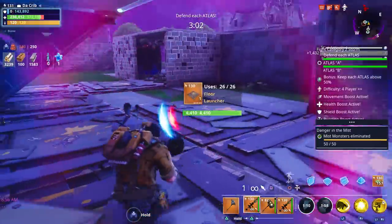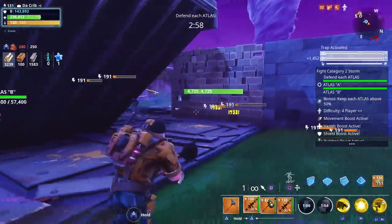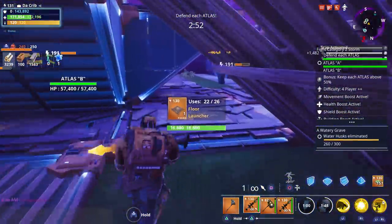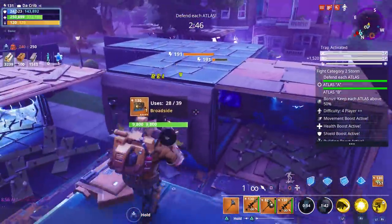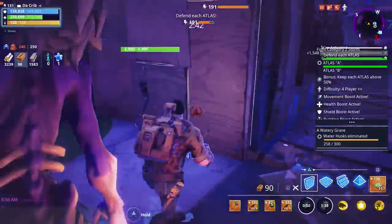There's a blaster over here — I'm running away. Blasters can almost one-shot you. So far we're doing all right though. Let me double check the other side — oh, we need to heal. So far we haven't used any weapons. Oh, we lost one wall — I don't know how they burst through over there.